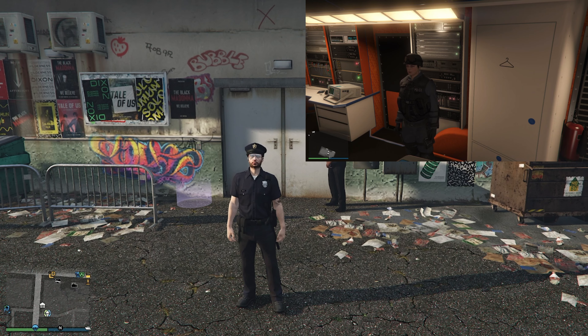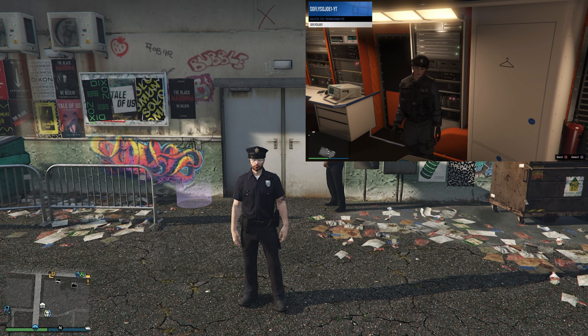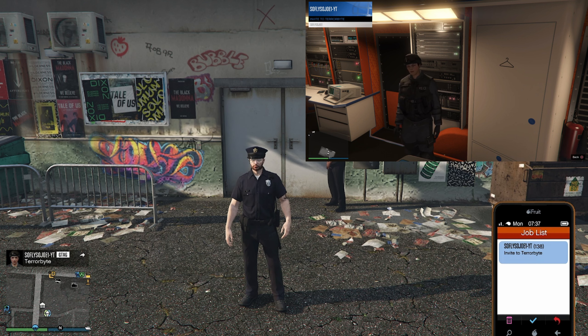What your friend is going to need is a Terrorbyte, and he's going to enter inside of it. First things first, you and your friend are going to be unregistered as a CEO or MC. Have your friend send you an invite to his Terrorbyte, then open up your phone and accept that invite.